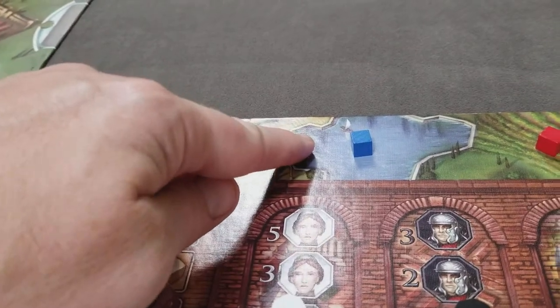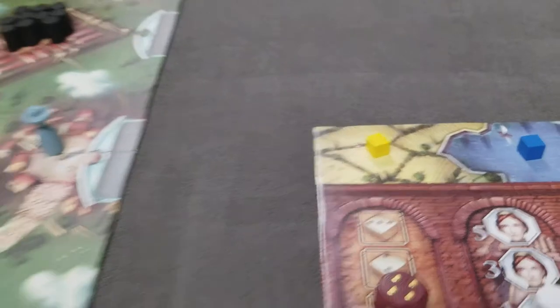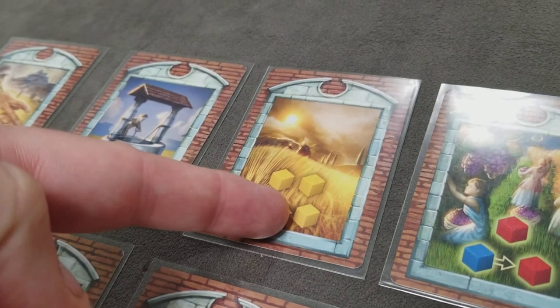This card allows you to immediately take 2 water cubes and add them to your supply. This card allows you to take 2 grain cubes and add them to your supply. In addition, you can convert as many water cubes as you like into grain and add them to your supply.